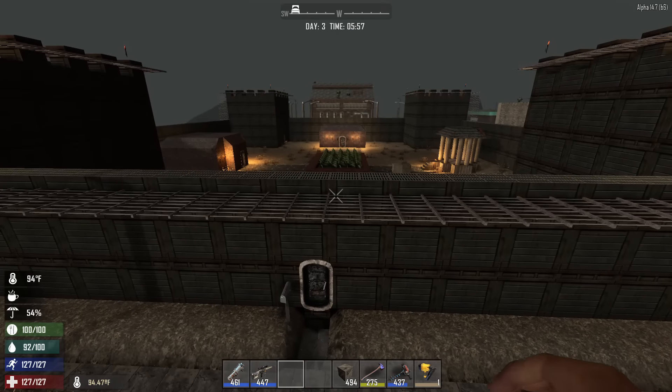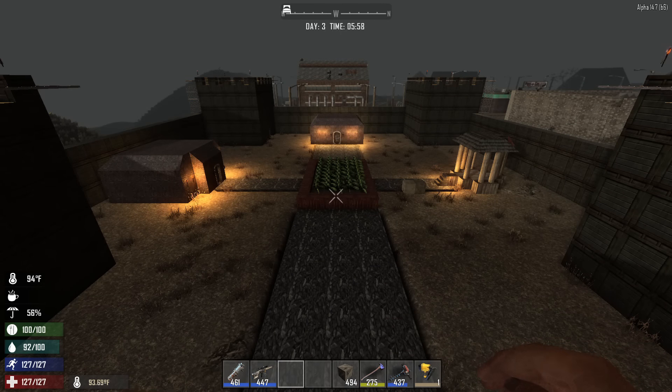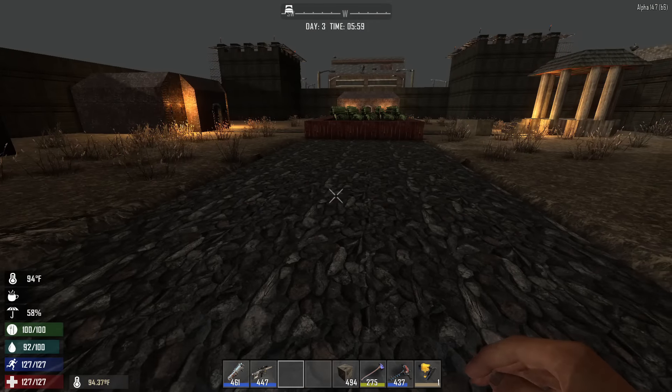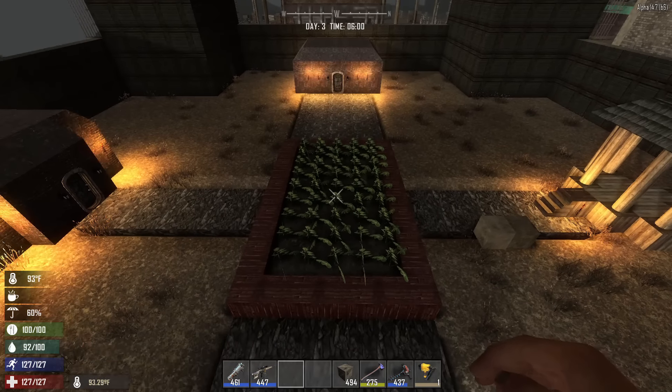They are trapped — they are not getting inside our base, not inside this courtyard. Next we have the centerpiece of the entire base, and that is the courtyard. As you can see, we have a cobblestone pathway. Why not make it nice? It's the apocalypse, but that doesn't mean we can't have nice things.